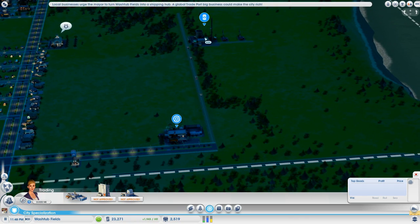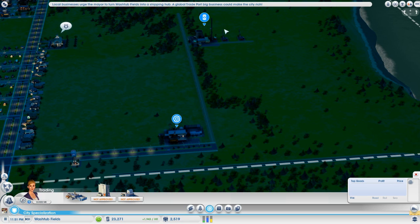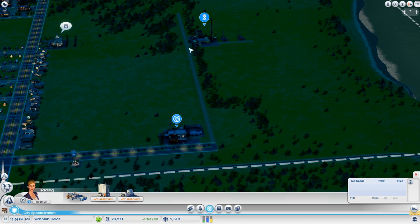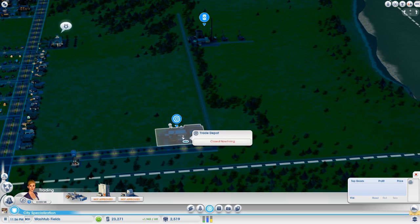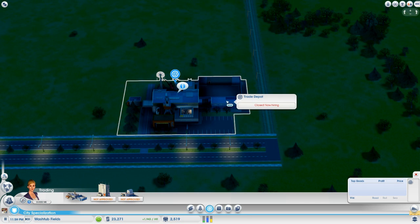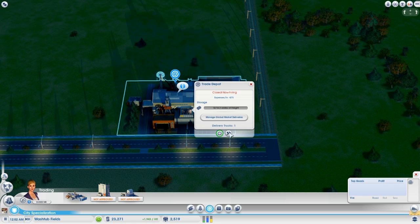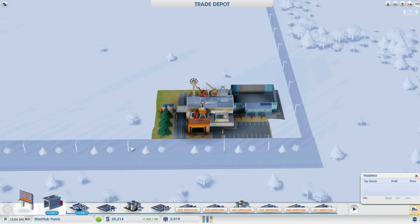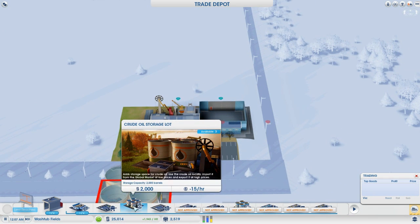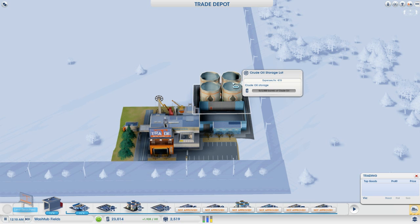This way deliveries are extremely fast. Placing your trade depot on the right side of the road from the driver's perspective makes it easier and more efficient, because now the oil well truck will just jump on the dirt road, come over here, take a couple quick right turns and drop off the goods. But right now the trade depot doesn't have the right storage lot to hold oil — all it has is the freight storage lot. So to add an oil storage lot, click your trade depot and go into edit mode, then select the crude oil storage lot and place it wherever you wish. Now we can store 2,000 barrels of crude oil.